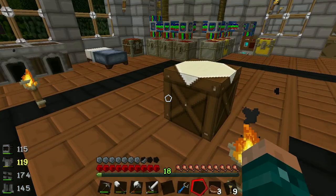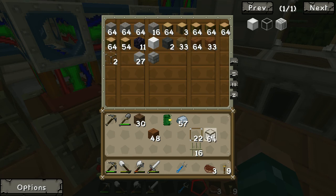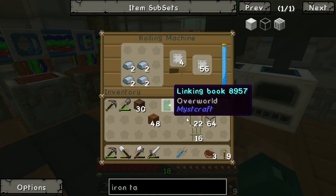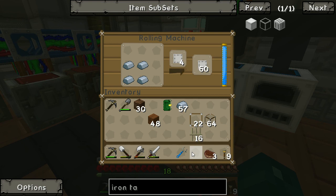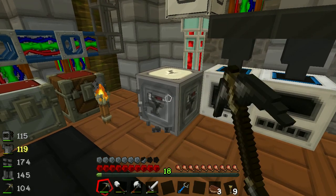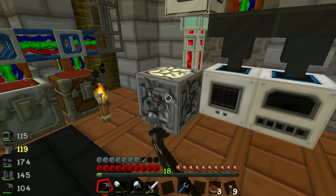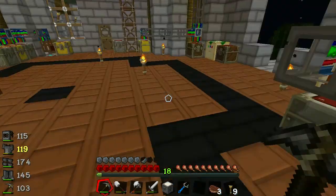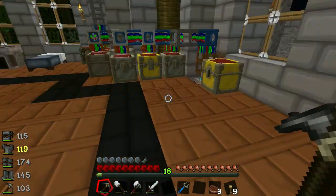16 iron bars will be more than enough. Glass should be in the building materials chest. Once you're done with the rolling machine, dig it up so you don't lose all that power — unless, as we'll soon have, you have infinite energy from an infinite source. Then you can be lazy.